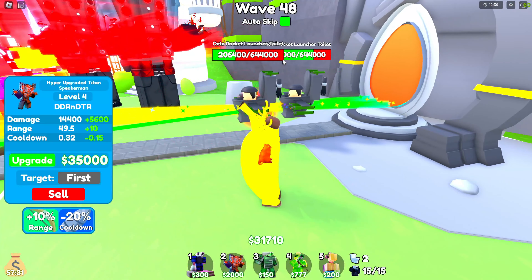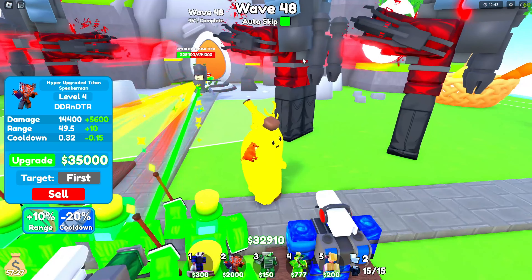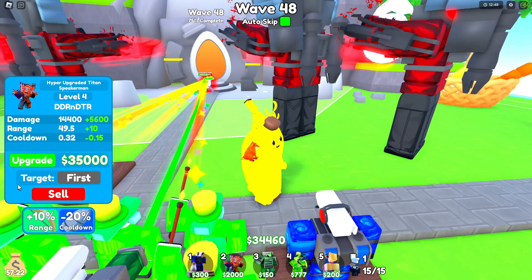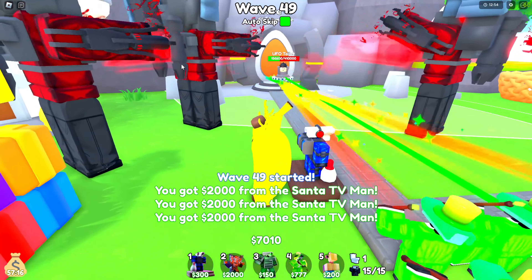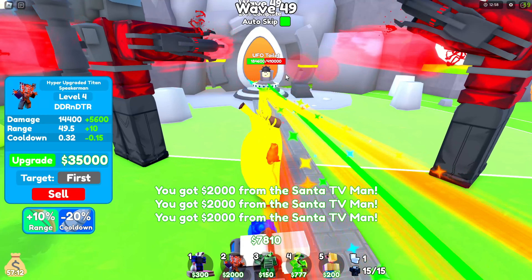Wave 48, we got Octo Rocket Launchers — they're even easier to kill. Wave 49 has UFO toilets, which are very easy to kill unless you have really bad units.